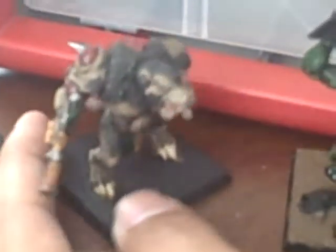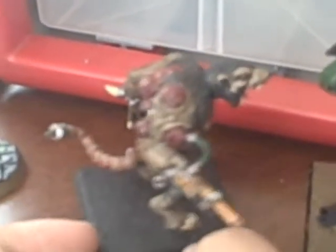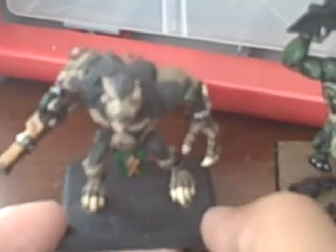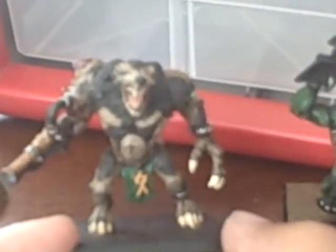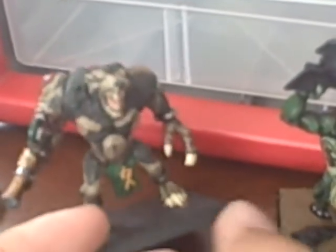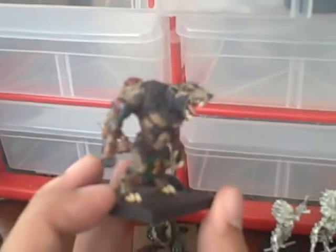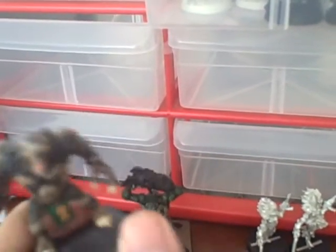Then we've got a little Rat Ogre here — I did the ones with all the boils coming out of his back. I took this from an old White Dwarf; there's a tutorial on how to paint Skaven using dry brushing and how to paint these big Rat Ogres. I really want to get my Skaven army started, but at this point I'm not too sure with Joe's Orcs and all the other stuff I'm doing — with the new River Trolls coming out and the Boar Boys.